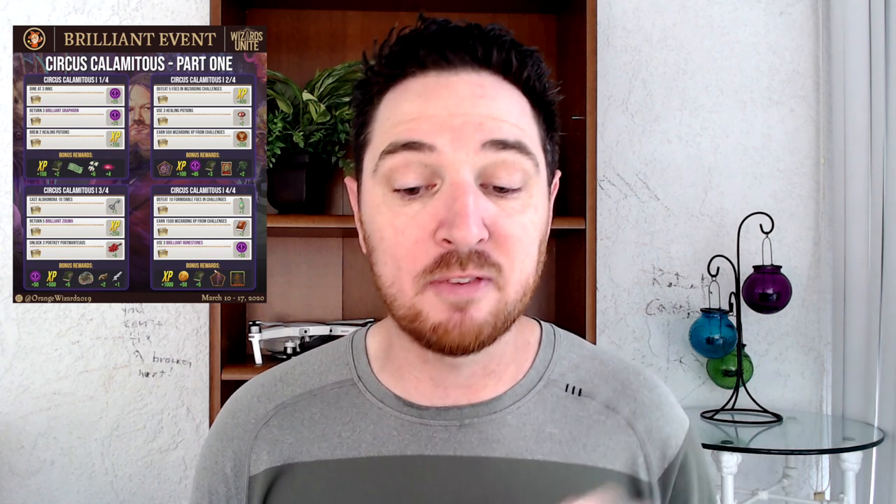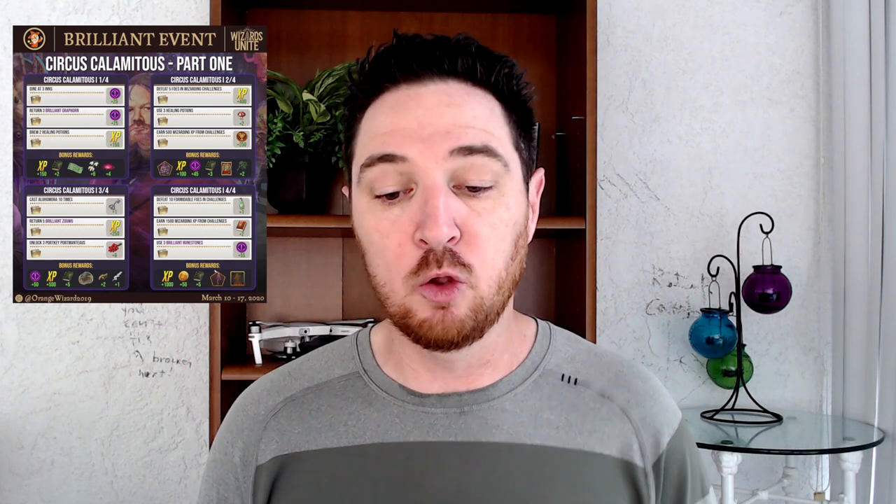For Part 2, you're going to defeat five foes in Wizarding Challenges — those are towers, take out five of those. Use three healing potions, so you're brewing two but using three, so if you don't have a stockpile already make sure you add an additional one. Then earn 500 Wizarding XP from Challenges. One of the newer updates to the game is Challenges will show you exactly what all your rewards are going to be, so keep that in mind. It depends on what level your profession is and things of that nature.